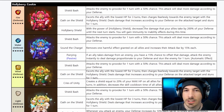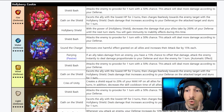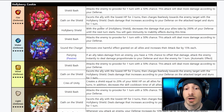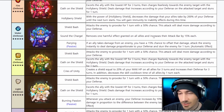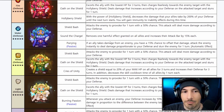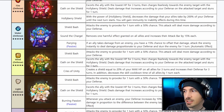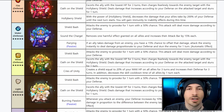Hollyberry Cookie: the Fire one looks like the most interesting. Damage deals according to your defense for the first skill. Escorts the ally with the lowest HP for three turns as the second skill. Oath on the Shield charges fearlessly toward the enemy, deals damage according to defense, and stuns for one turn. Hollyberry Shield decreases damage allies take by 200% of your defense until the next turn starts, with immunity to inability effects during that time — very similar to the Cookie Run Kingdom version.